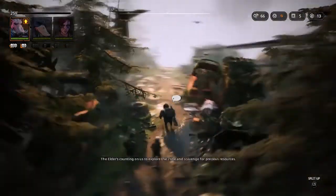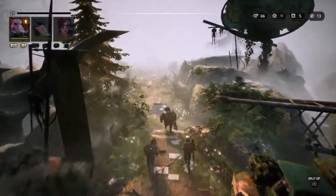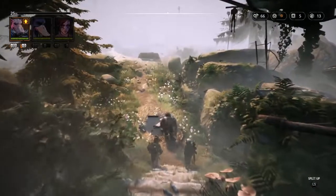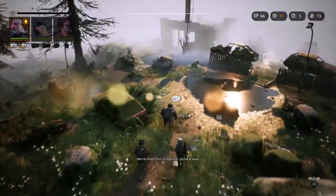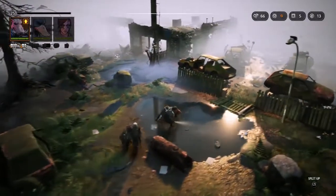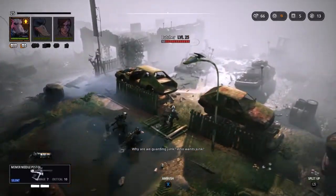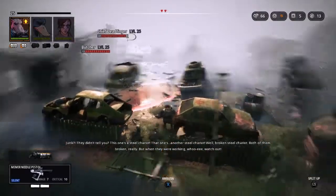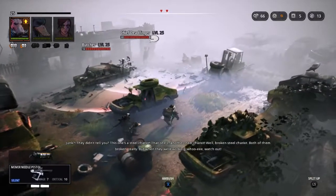The elder's counting on us to explore the zone and scavenge for precious resources. We're here — the scrapyard. There are some enemies there already. I'm going to turn the flashlight off. It's a very good idea to scope the environment before you go into battle.